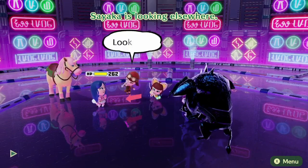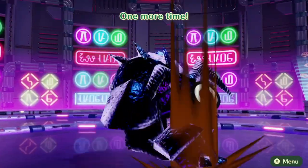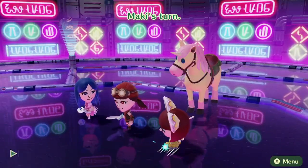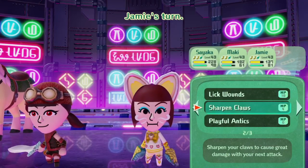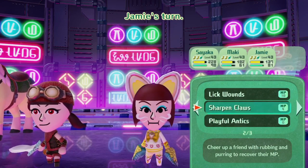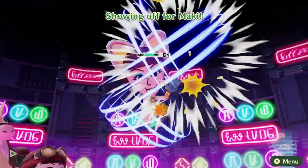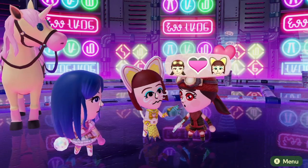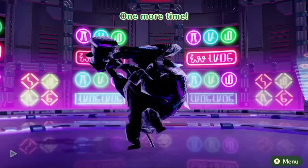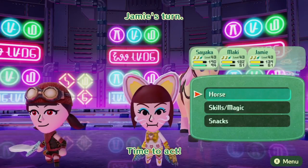Let me speed up this battle to show you — I forgot you could speed up battles in this game. I got Maki a new weapon and new claws, and I also learned a new move called Feline Frenzy. It's really strong — you probably didn't see it because I sped it up. The group I'm currently with, I'm trying to max them all out to level 50, which will actually be relevant for one of the jobs we're going to work on.